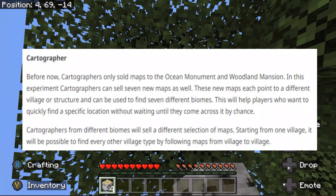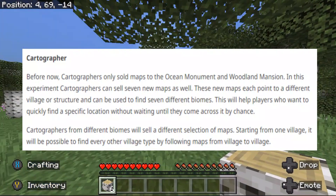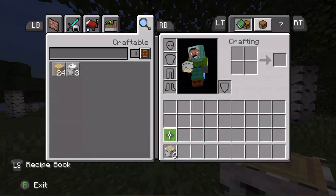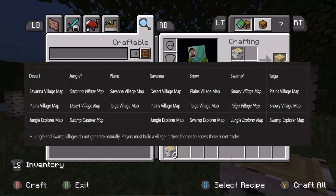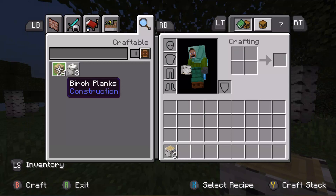Cartographers from different biomes will sell different selection maps. Starting from one village, it will be possible to find every village type by following maps from village to village. Here's a chart of all the maps you can get. Note that there are not any jungle or swamp villages.